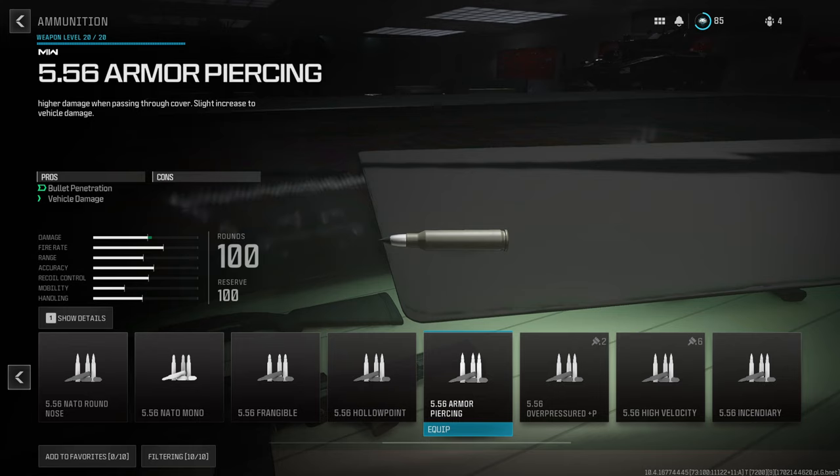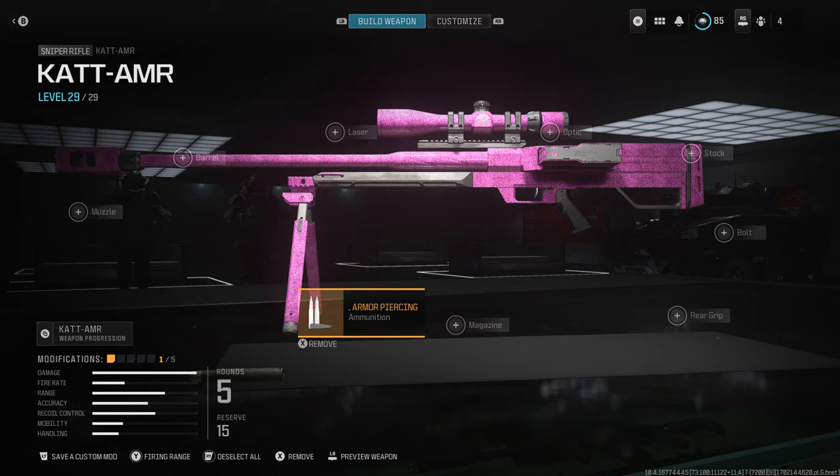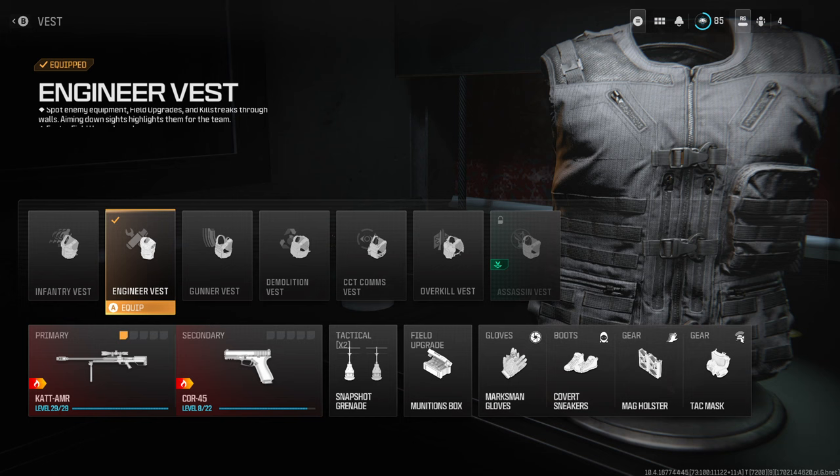To start, you want to make sure you have armor piercing rounds on your weapon, whether it's for the LMG or even the CAT AMR sniper. Next, you want to make sure you have snapshots unlocked as this is going to make a massive difference, and switching to Engineer is going to give us two.